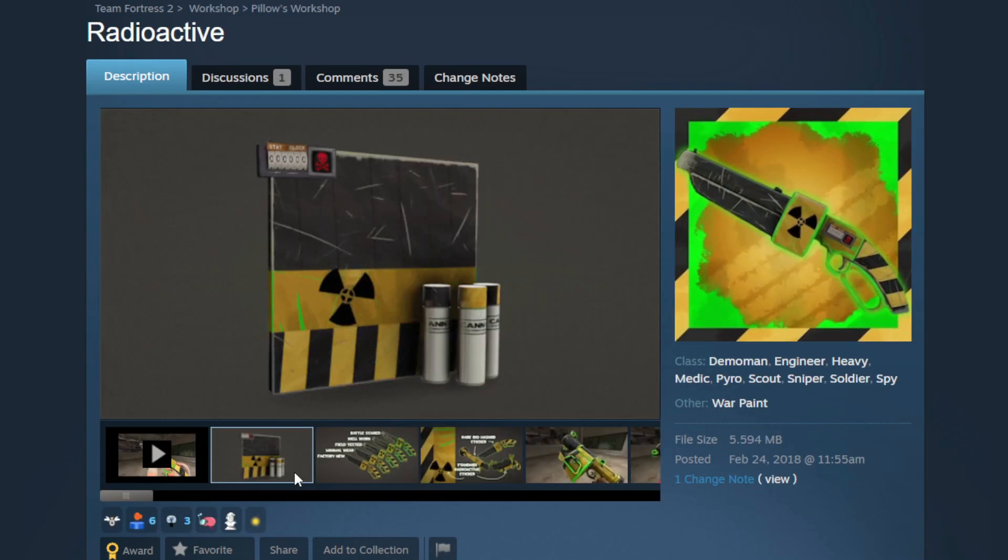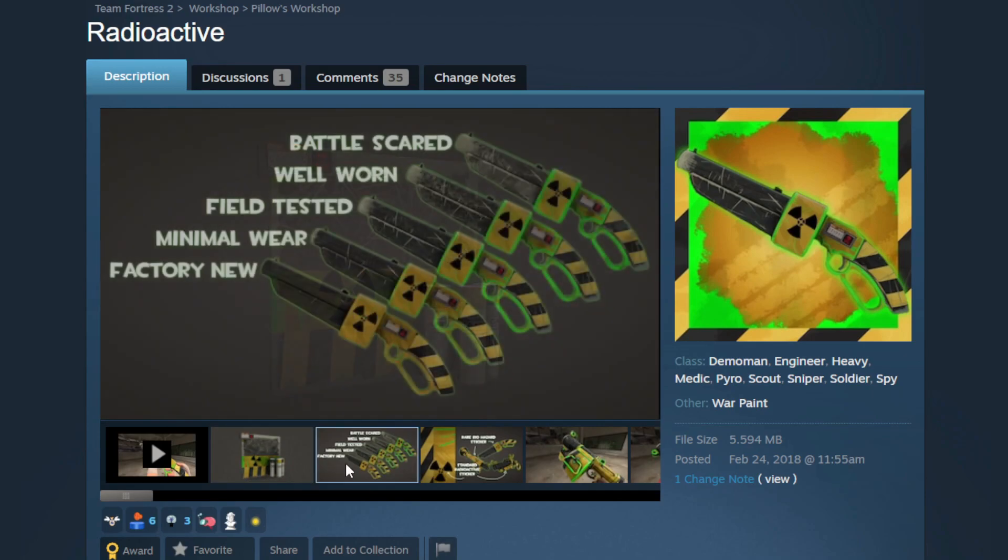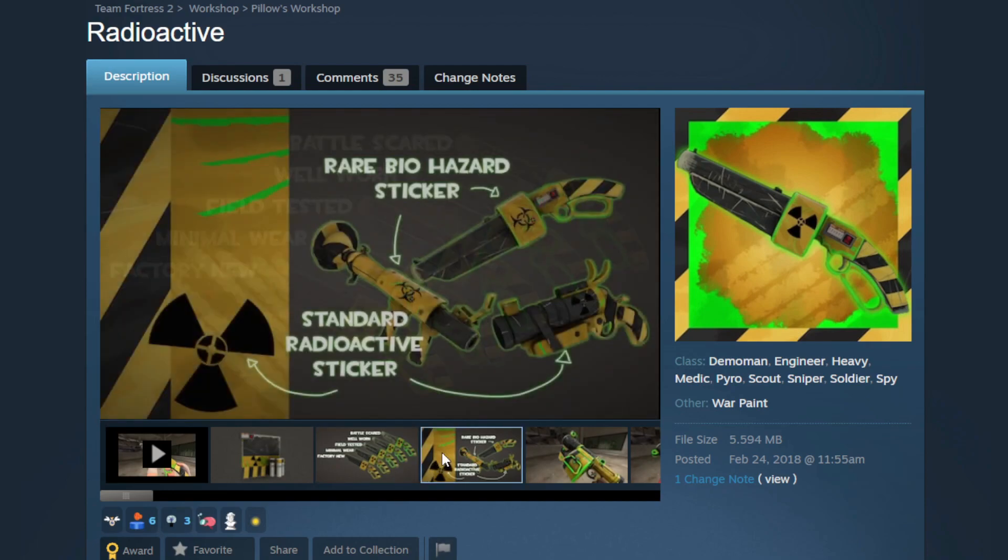We're going to have to put our hazmat suits on for this one. This is the Radioactive War Paint and as you can see here, it has a custom wear. In higher wears, it's going to have a whole bunch of green nuclear waste, which I think is a really cool idea. But if you're not a fan of that, in Factory New it is super, super clean — nice black and yellow. They also have this awesome detail where if you get lucky and get a good roll, you can have the rare biohazard sticker instead of the normal radioactive sticker.